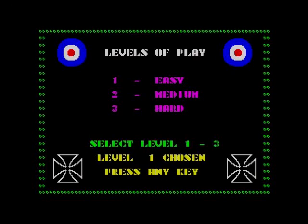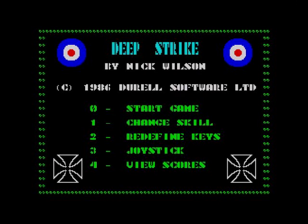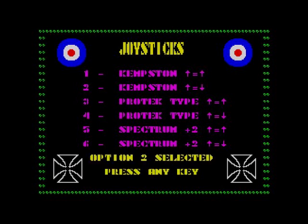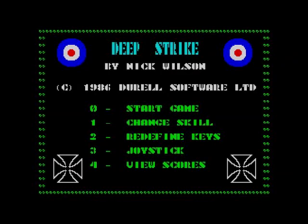Choose skill level: easy. You can redefine the keys, but let's have a look at the joystick options — number three. So you've got Kempston: option two is pointing up and down, and Kempston one is pointing up and one down — what that means is it inverts the controls. If you push back it'll go up, if you push forward it'll go down. That's the way a plane's controls should work. You've got the same with Protek and your Spectrum joystick. I'm going to push two because I like to invert the controls.